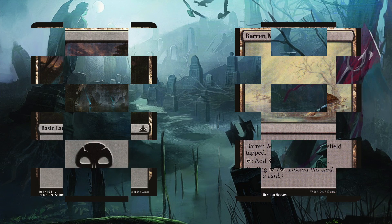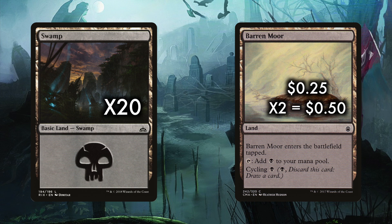The mono black mana base is great — it's just 20 Swamps and 2 Barren Moor. What more do you need?